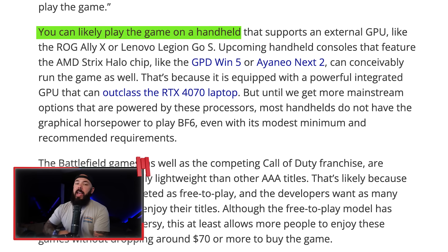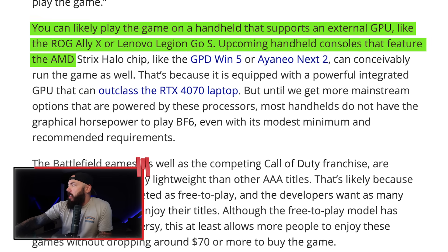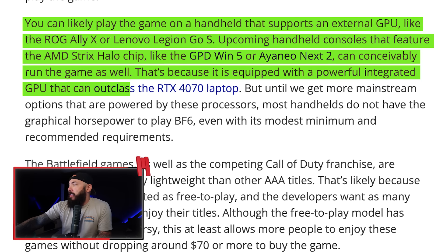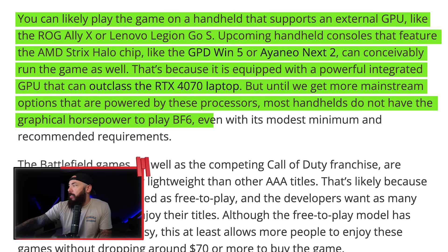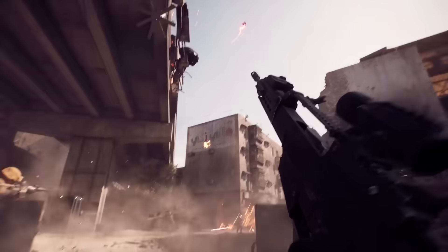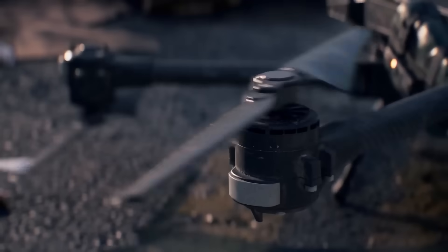You can likely play the game on a handheld that supports an external GPU, like the ROG Ally X, Lenovo Legion Go S, or upcoming handhelds featuring the Strix Halo chip like the GPD Win 5. That chip is comparable to an RTX 4070 laptop GPU. But most handhelds don't have the graphical horsepower to play Battlefield 6 even with its modest requirements. Also, bringing Limp Bizkit in for the trailer — using the song Break Stuff in a Battlefield trailer — it's just good marketing. Let me know if you're excited for the new Battlefield game.